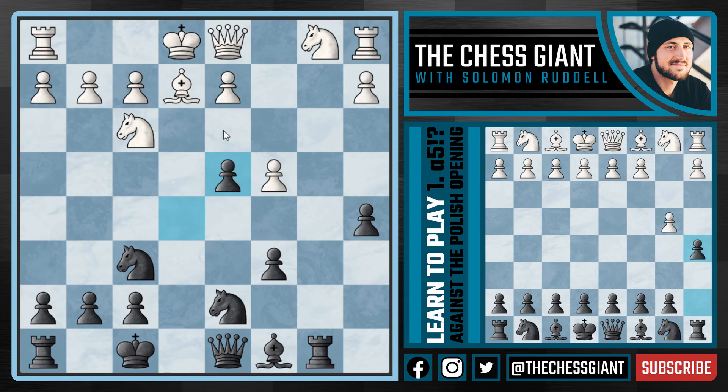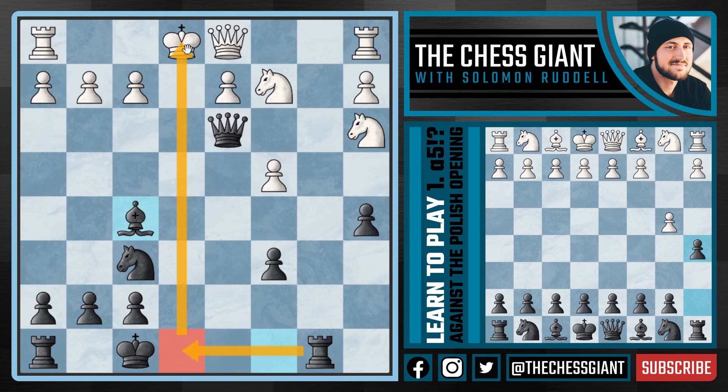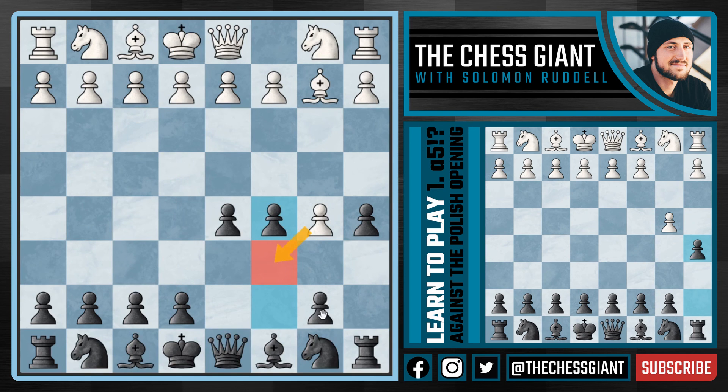Some of you may wonder what happens if bishop takes f8 — our knight can't take because of knight takes e5, and if our rook takes our king can't castle. In this situation we actually take back with the king and continue with g6 and king g7, and black is completely okay, not to mention our very strong center. White needs to undermine the center with c4, but against that we play d4, expanding in the center. After e takes d4 and e takes d4, if white plays d3 we simply play c5 and black has an amazing game with all the pawns on dark squares.